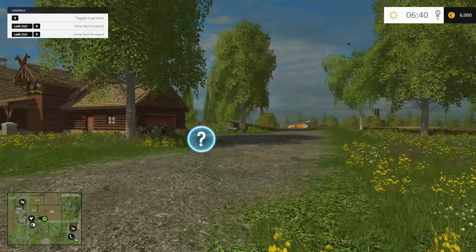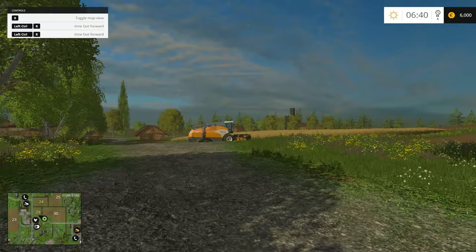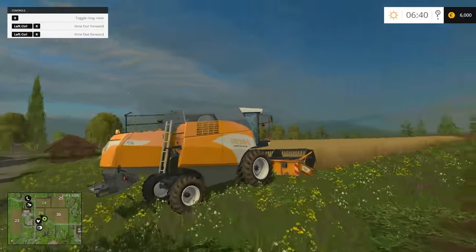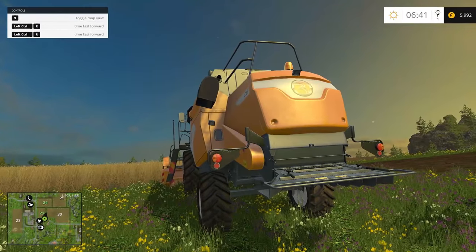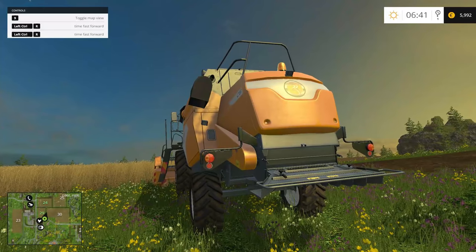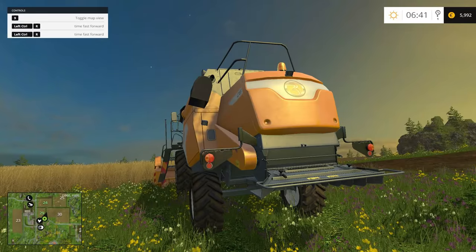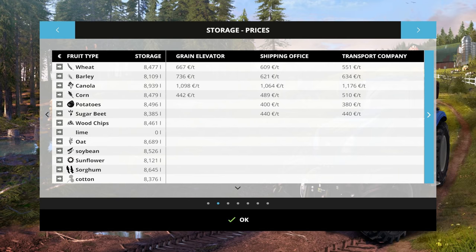Here we are back at Bjornholm, this time started on normal mode. You'll notice immediately I have almost $6,000 less — on easy I start with $12,000, on normal I start with $6,000. Looking at commodities, instead of having 17,000 of each we now have 8,000 of everything. You also get a reduction in prices — about a third less than on easy — so you're going to make less money doing the same thing.